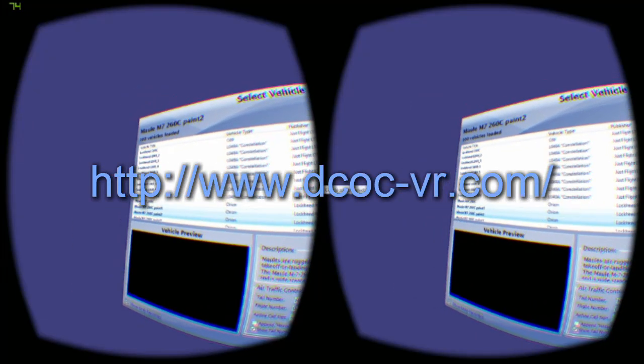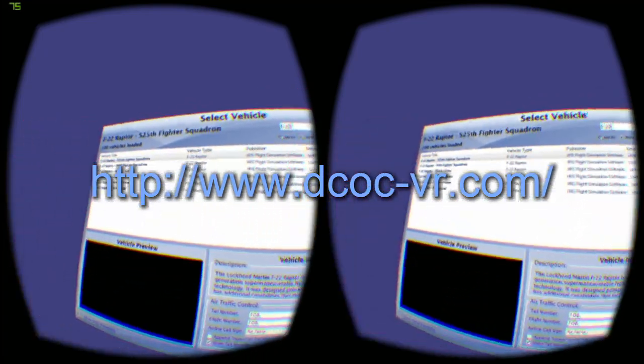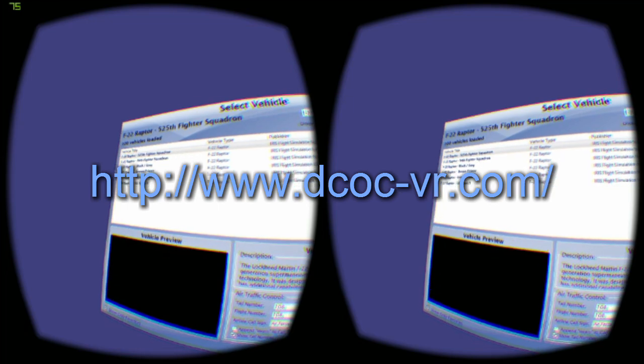With DCOC V2, you don't need to leave the rift to change aircraft, airports, weather, time, or settings. It's available at DCOCVR.com and comes with an easy to use installer. Try it out today and take to the skies.